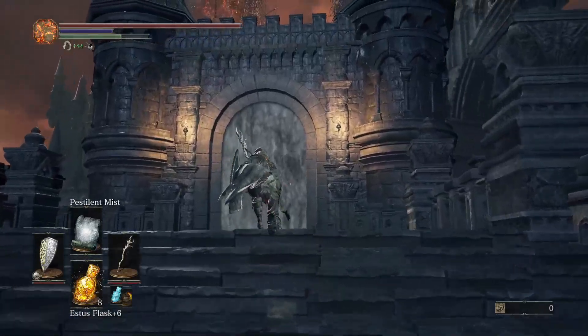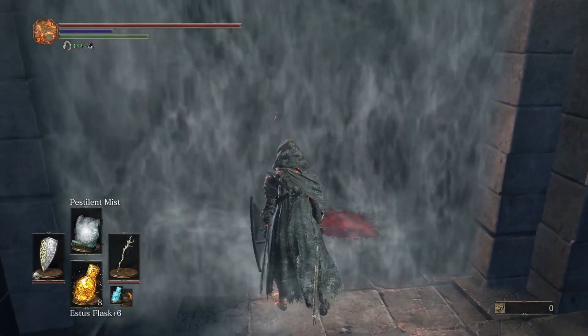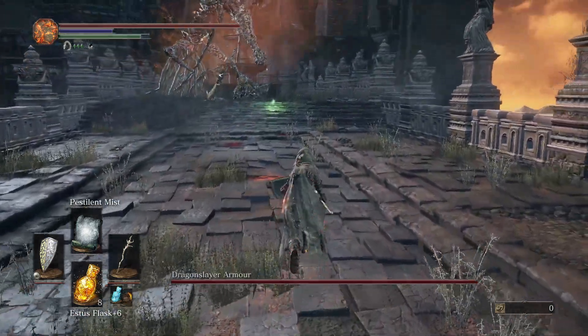So that's the easy method. If you're not playing online, you can try to kill him this way, but it's a lot harder than the first one. For this one, you just go into the boss fight and run around the fountain using pestilent mist to chip away at his health.